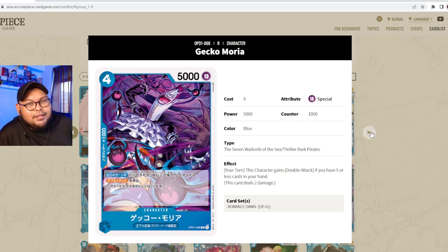Next up is Gecko Moria — four cost, 5000 power, special attribute, counter 1000, part of Seven Warlords and Thriller Bark Pirates. His effect is: on your turn, this character gains Double Attack if you have five or less cards in your hand. Double Attack without attaching DON is really strong. The mono-blue Doflamingo Seven Warlords deck will definitely utilize Gecko Moria well, and you can still attach DONs to make him even stronger.